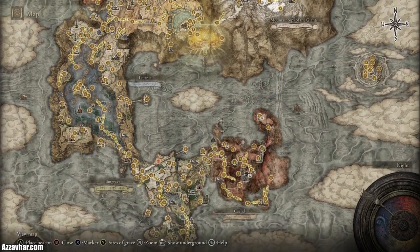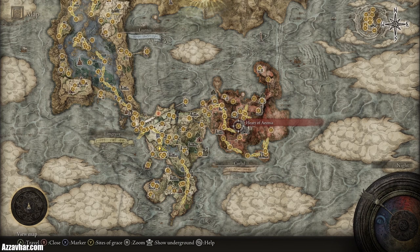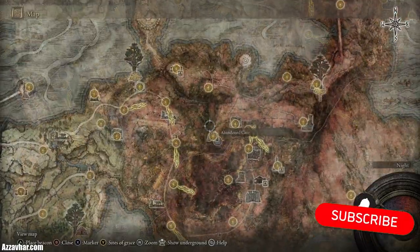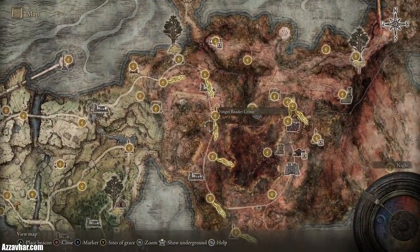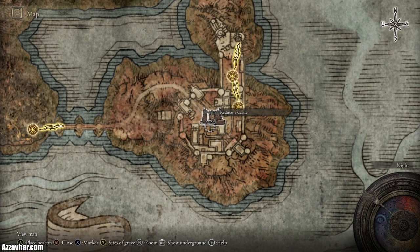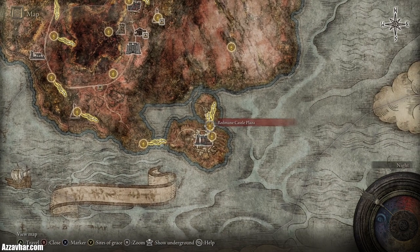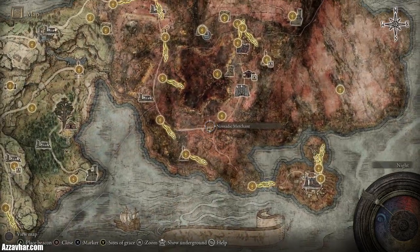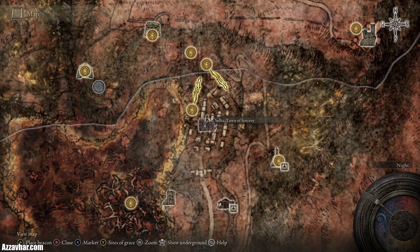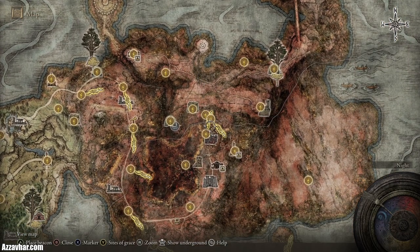Completing Caelid gives access to a new section in Limgrave we didn't previously have. Basically in Caelid you follow this path in and around, then branch off south until you eventually get to Red Mane Castle. The boss of Caelid is at the end of Red Mane Castle. Before going to the very end, you could follow the pathway through Caelid and do a bit in Sellia Town of Sorcery. You can access the north of Caelid either by jumping over the ravine or going through Sellia Town heading north.